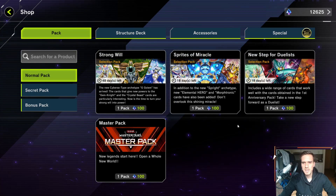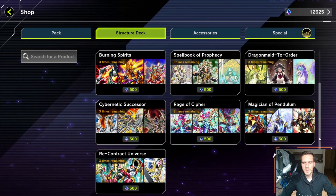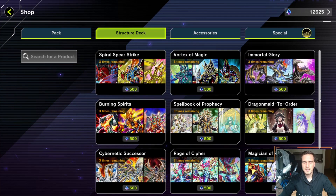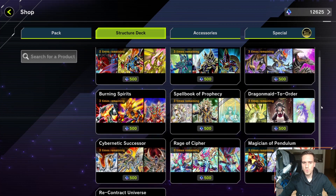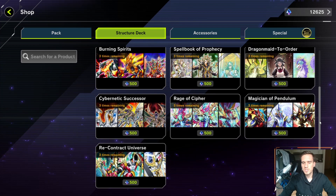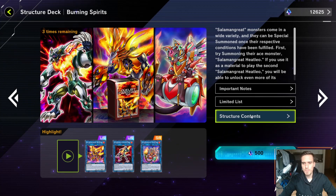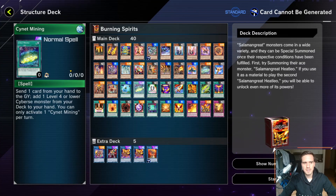I want to start with the structure decks first. Are they worth buying? Of course, this is always an individual question. If you want to build a Cyber Dragon deck and the cards you need are in the structure deck, then it makes total sense to buy three of them. In general, I treat structure decks more as places where I can get cheap ultra rares.